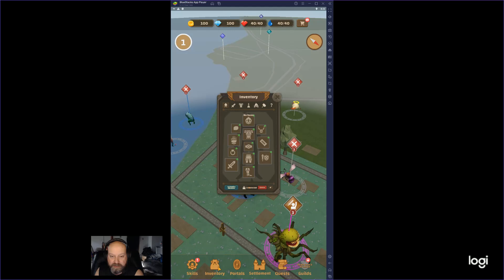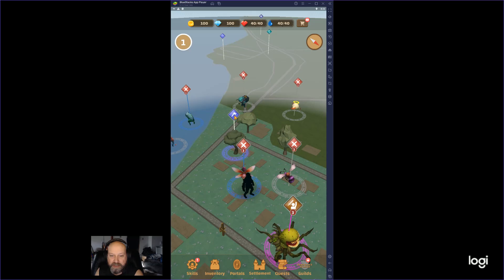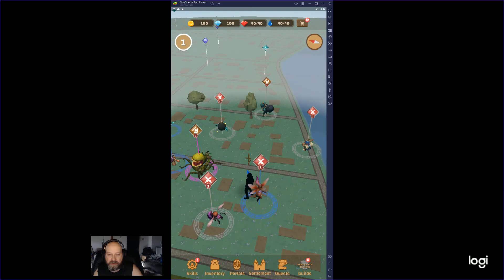We don't have any skill points. We get a dagger to start with and we do have some gloves we can throw on. So, this is a resource. Eventually, you're going to build a settlement. I chose to build mine near my house. You can choose to build your settlement anywhere, and then you just travel to it.